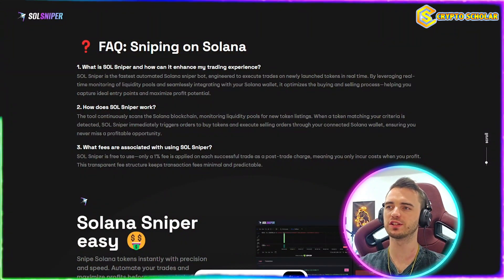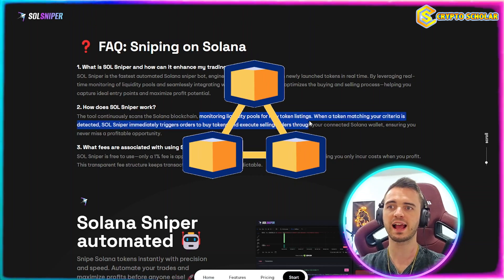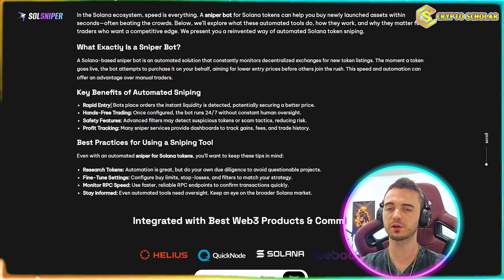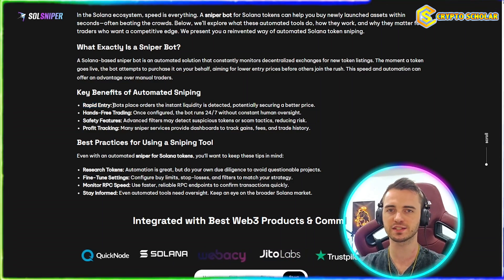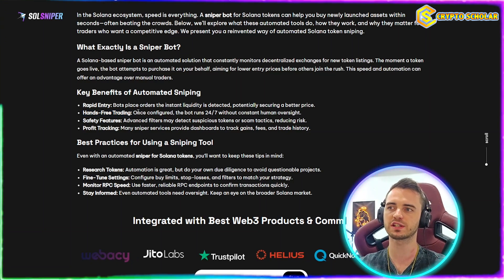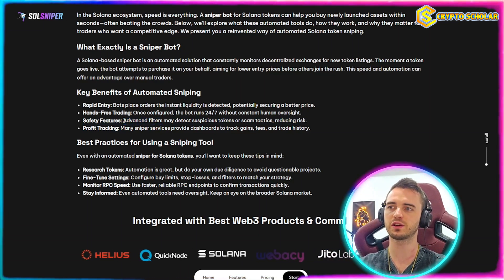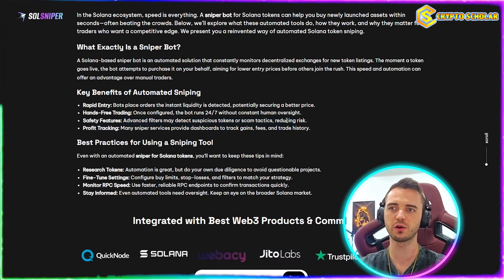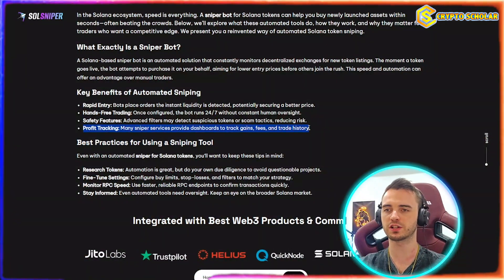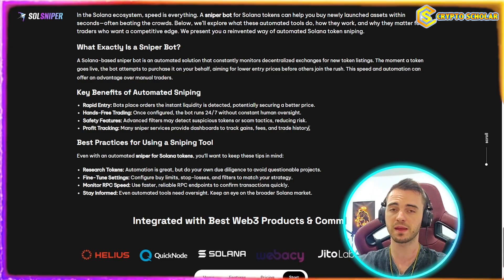Basically, this will completely scan the Solana blockchain, monitoring liquidity and new token listings. In terms of benefits, you get a rapid entry because this is API and bot-based — you get in instantly as soon as criteria is met. You get hands-free trading, so you can turn this on, let it run, and it's going to snipe coins automatically for you. It's got those safety features with advanced filters to detect suspicious tokens or scam tactics, reducing your risk when sniping. And the profit tracking side monitors all the history of your trades so you can refine and optimize your strategy to efficiently snipe the right tokens and make consistent profits.